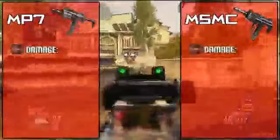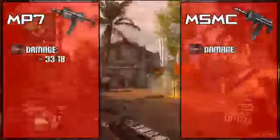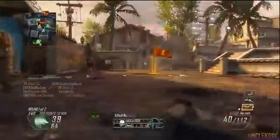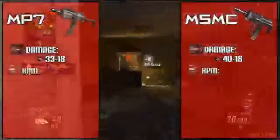Right off the bat, the first difference we see between these two weapons is their damage. The MP7 sports roughly a 33-point damage, while the MSMC has about a 40-point damage. So it's always going to take at least 4 bullets with the MP7 to kill an enemy, while with the MSMC you can take out an enemy with 3 bullets up to around 50 feet. But damage isn't the only part of this equation, so now let's take a look at the rate of fire.